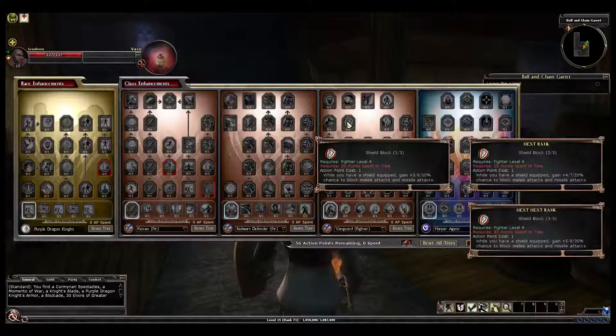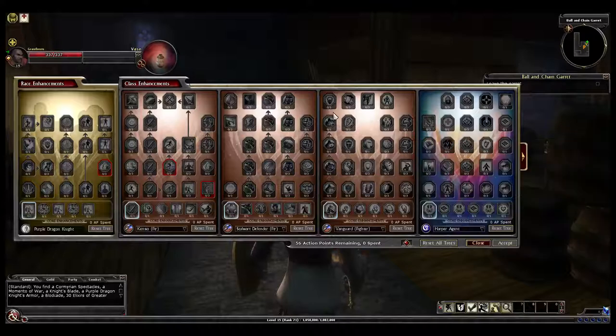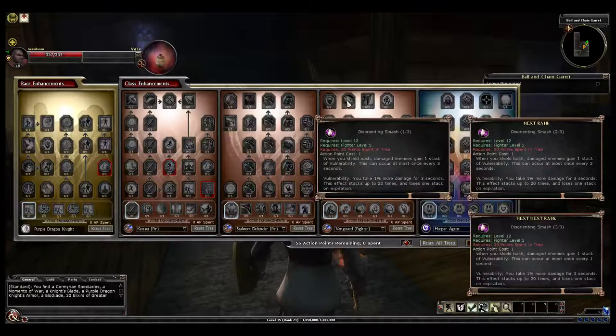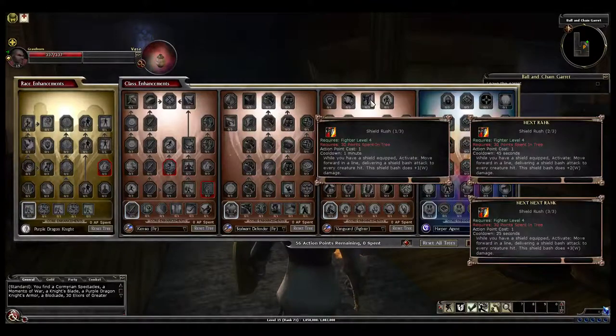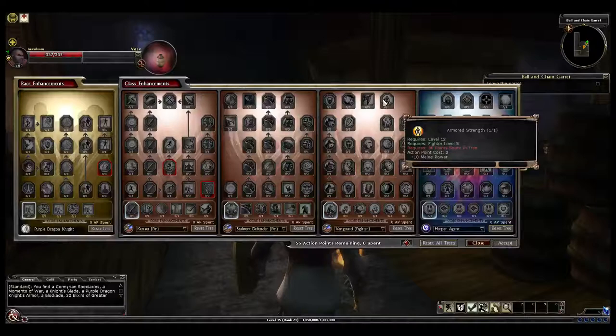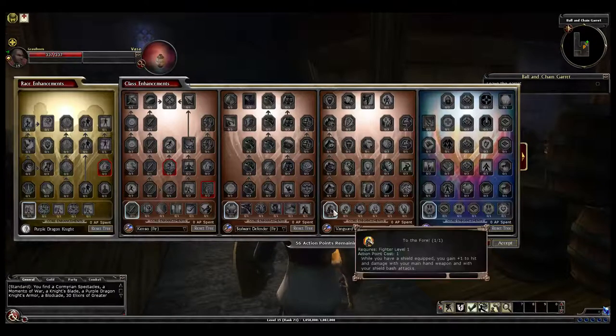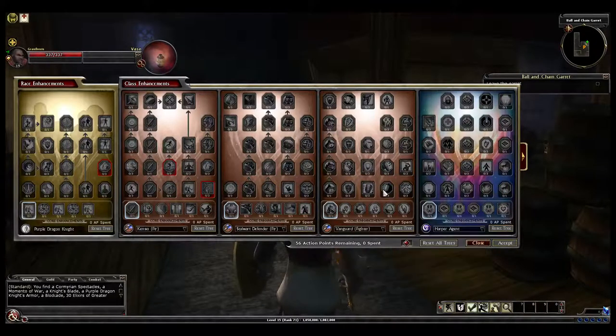I'm not entirely sure how that blocking mechanic is supposed to work. 10% chance to make a secondary shield bash, and when you shield bash and deal damage, you gain one stack of vulnerability. So yeah, it looks like they took the Vanguard and made it just a walking shield powerhouse — it almost doesn't even seem like it's worth using a sword with these guys. They're definitely pushing a lot of shield damage.